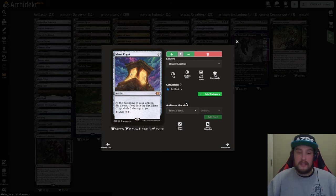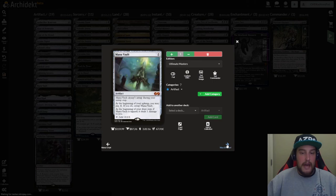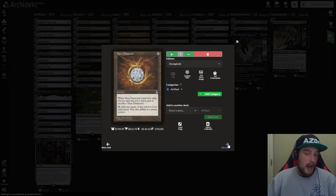After that we have Mana Crypt — zero drop artifact. At the beginning of your upkeep, flip a coin; if you lose the flip, it deals three damage to you — and it taps for two colorless. Fantastic card, everyone knows it, everyone loves it. Mana Vault — one drop artifact — doesn't untap during your untap step. At the beginning of your upkeep, you may pay four mana to untap it. At the beginning of your draw step, if Mana Vault is tapped, it deals one damage to you — and it taps for three mana. This is essentially just a ritual.